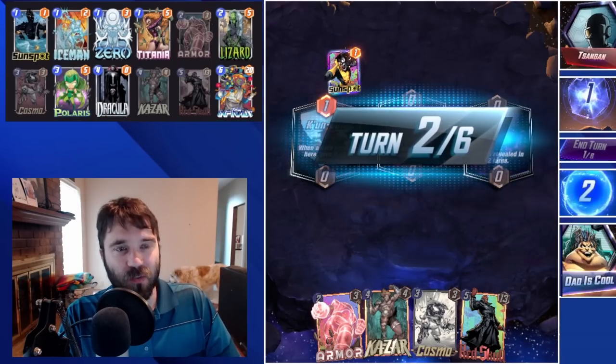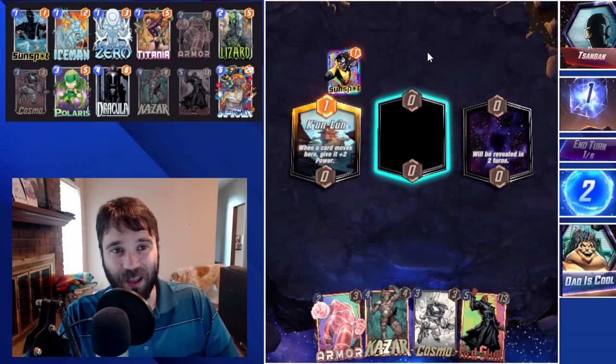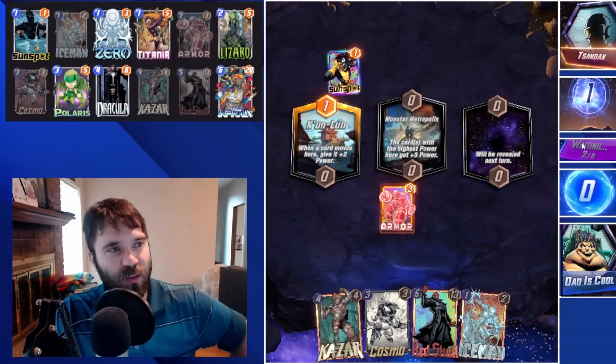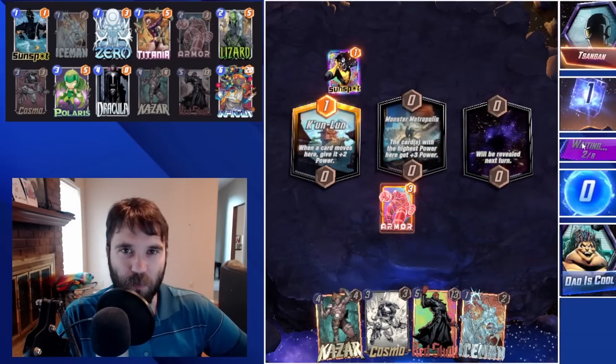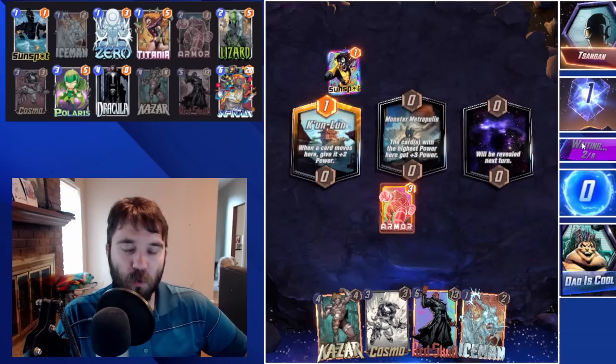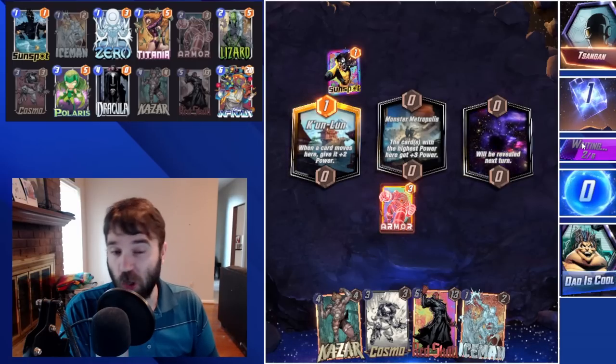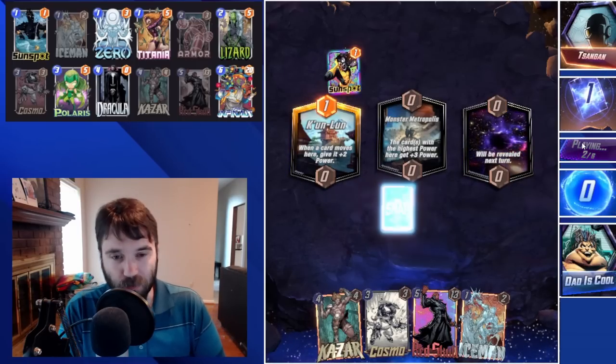First up, we have T-Sangen, and T-Sangen is running Thanos. I know it's been a while since we've seen a good Thanos list — it almost feels like yesterday. We're going to go ahead and play Armor into mid. We're going to be trying to gain initiative over them so we can try to block a rotation in a Lockjaw lane, try to block a Leech. We want to relatively thin out our hand while we can.